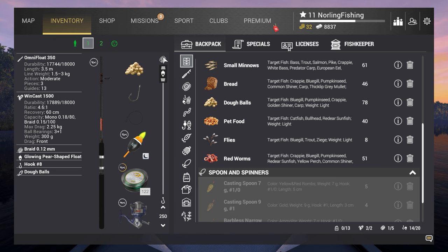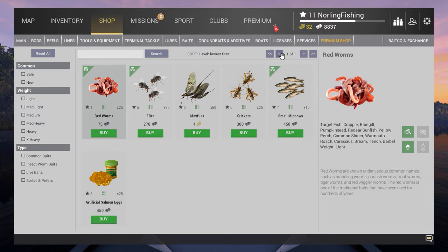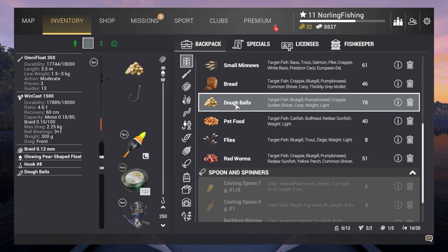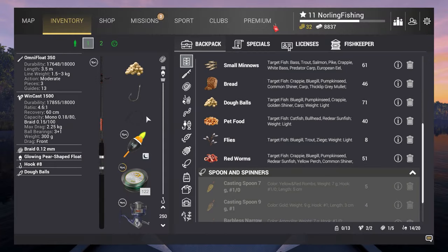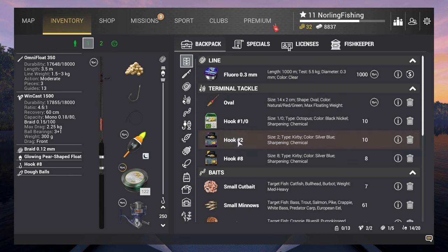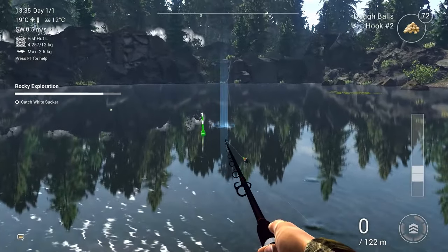Now at a fantastic fishing spot, I'm going to try to get the White Sucker. For this you'd normally use marshmallows or semolina balls, but I'll try with dough balls first. If I can't get it here I'll leave the lake and buy semolina balls. You want to fish the deeper part of the lake on the bottom — crank your depth to 250 centimeters or max it out, use hook size 2 and semolina balls if you have them.